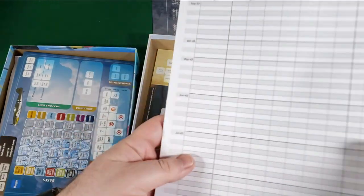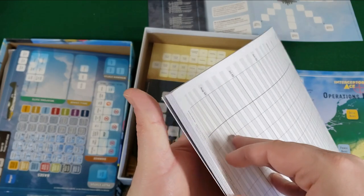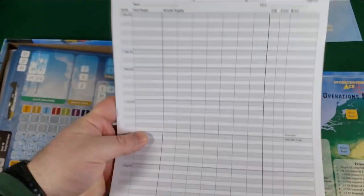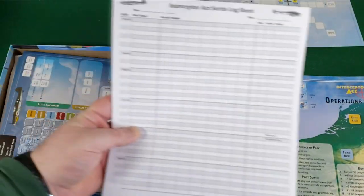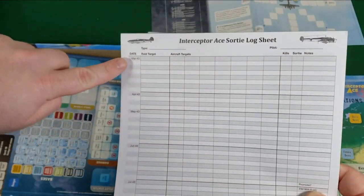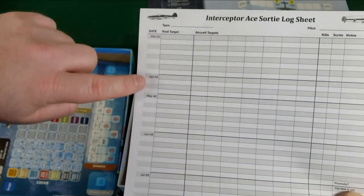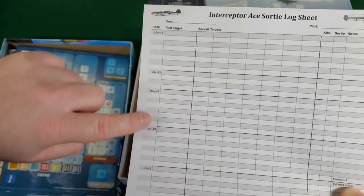Here we have a big Interceptor Ace sortie log sheet. Tons of them. It'll be tracking your type, pilot, raid target, aircraft target, kills, sorties — March of 1943, April of 1943, May, et cetera.